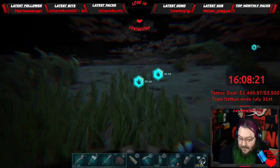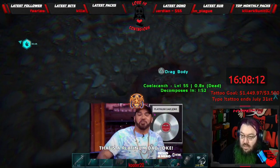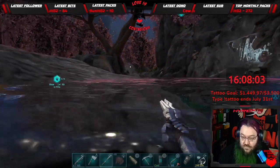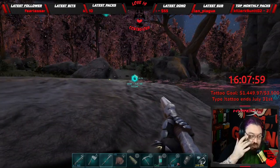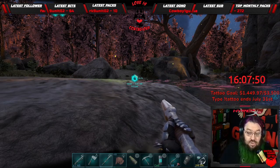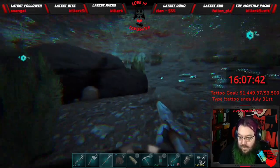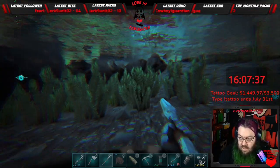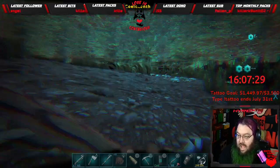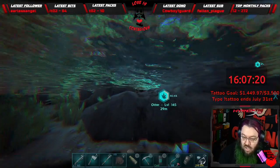We got fish number three — and we dropped it. We got them! What you should do is, with rocks like this between feedings, just regenerate your stamina. We gotta find another fish. Kill the fish, now we find Mr. Otter again. We got a really good 145 otter.